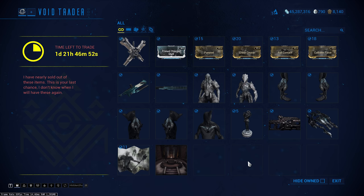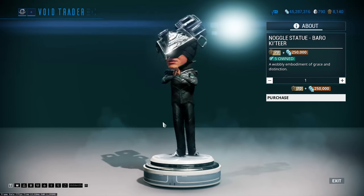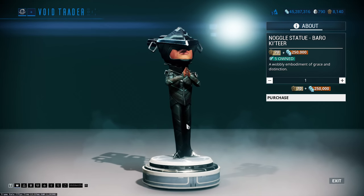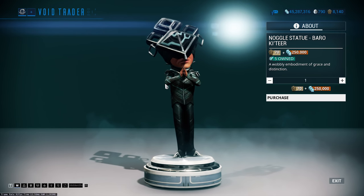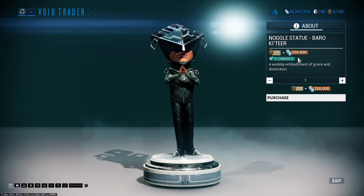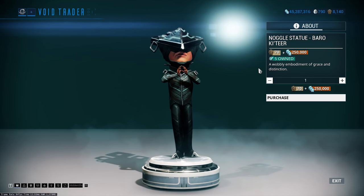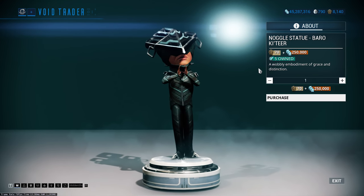If you like your fashion frame — carrying kits in, noggle statues around — I kind of wish you could make the noggle do its own thing, like twist it and watch its head bobble around. But I don't mind it, it's not a bad looking thing. 70 ducats, 250,000 credits — it's quite a lot of credits, but it's something for your ship, and if you fancy sticking this down and increasing your fashion frame as it were, you might as well pick this up while it's here.